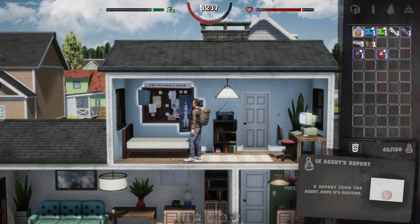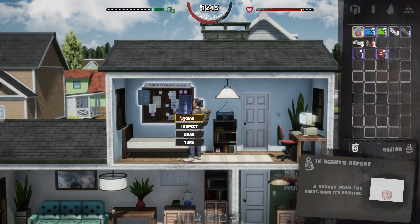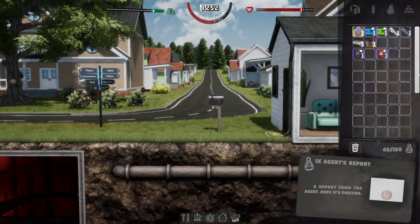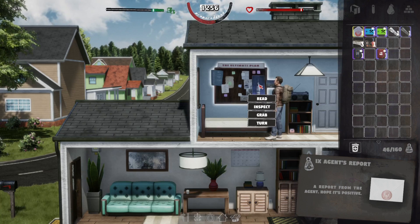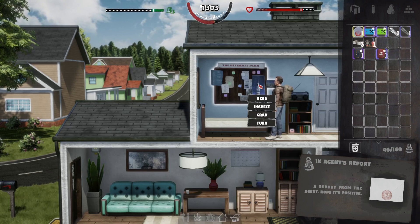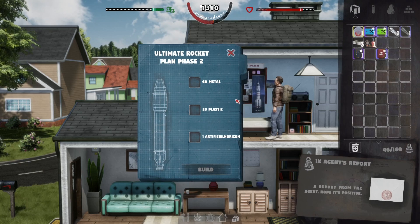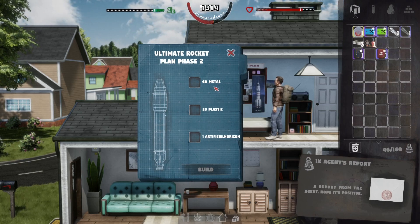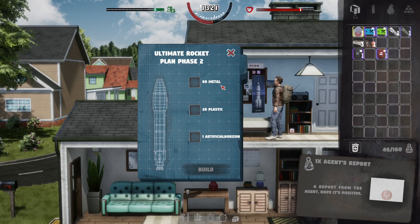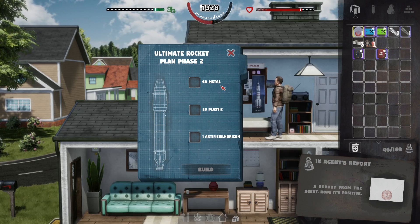I know everybody gets excited about the rocket — don't rush it. Let your trades dictate the rocket. It's usually around days 15 to 20 when you'll have enough resources starting to build up for the first part of the rocket. If you try to do it the other way, you're always running short on money, falling behind on food, and getting into a big mess. Let your trades do the talking.